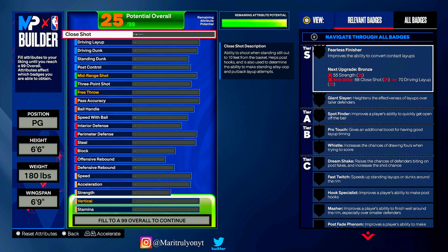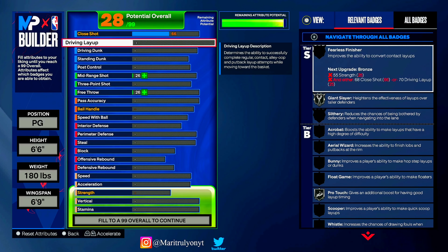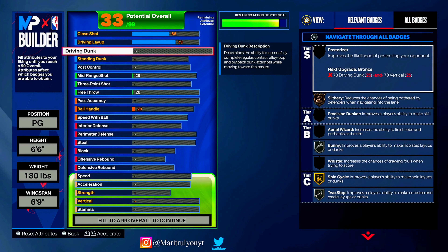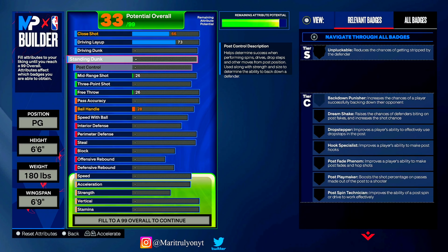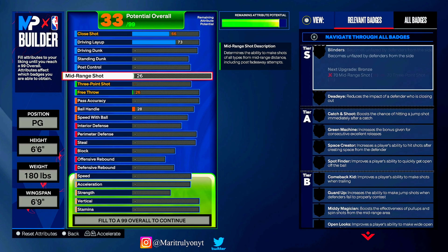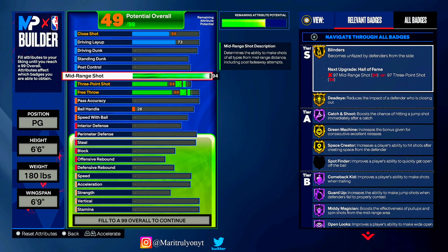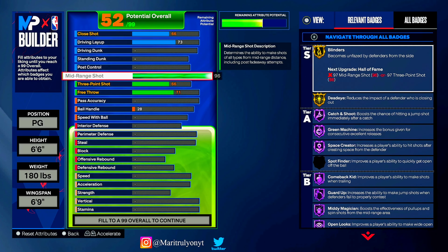We're gonna start from top to bottom. Close shot we want a 66 close shot. Driving layup: 73 — so if you're getting boxed and you need a little layup, you can get the layup. No driving dunk, no standing dunk, no post control.